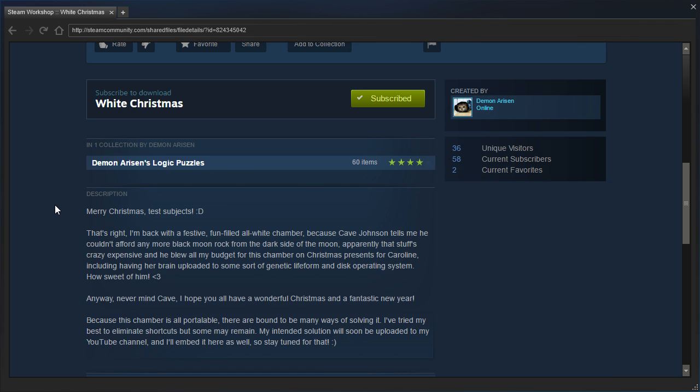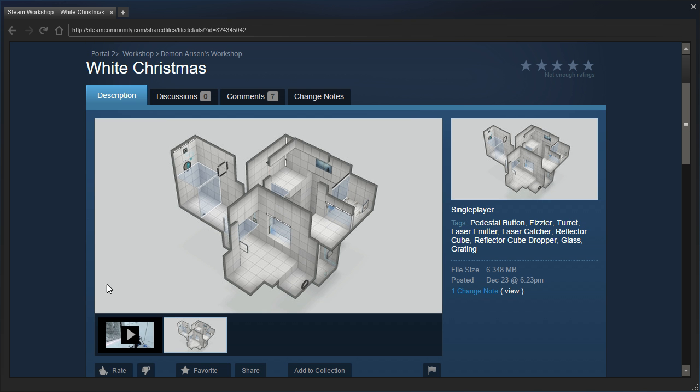Merry Christmas, test subjects! That's right, I'm back with a festive, fun-filled, all-white chamber, because Cave Johnson tells me he couldn't afford any more black moon rock from the dark side of the moon. Apparently that stuff's crazy expensive and you blew all my budget for this chamber on Christmas presents for Carolyn, including her brain uploaded to some sort of genetic lifeform and disk operating system. How sweet of him. Anyway, never mind Cave — I hope you all have a wonderful Christmas and a fantastic new year. Because this chamber is all portable, there are bound to be many ways of solving it. I've tried my best to eliminate shortcuts, but some may remain. My intended solution will soon be uploaded to my YouTube channel and I will embed it here as well, so stay tuned for that. Looks like it's already been done. Alright, let's get started and see what we're in for.